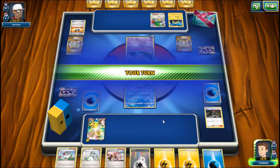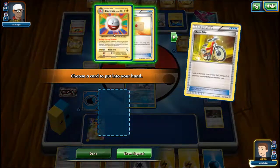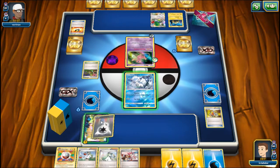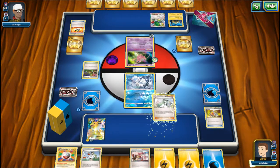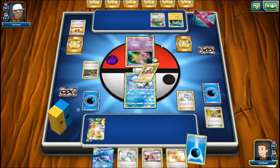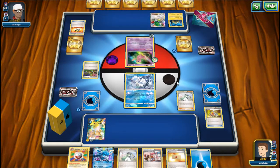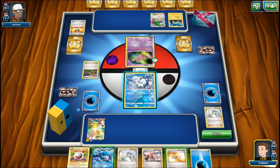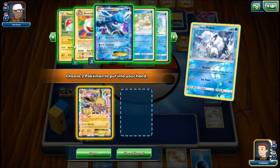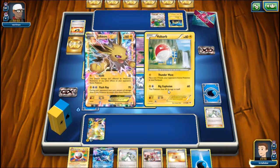You can see I get some Mew set up, and I'm going to play the Acro Bike. I'll take Electrode - Electrode's really nice, it has Buzzap Thunder. So if you need help getting set up, Electrode can help a lot, especially if you go first and get Electrode down. That helps you get your attack up right away. Here I don't really need to use it - I get the Special Energy right away. I'll use Beacon and try to grab Jolteon and my other Jolteon, and grab my Voltorb just in case I need to evolve it.